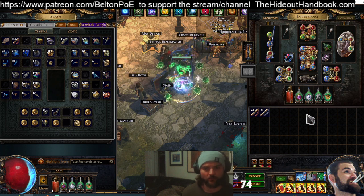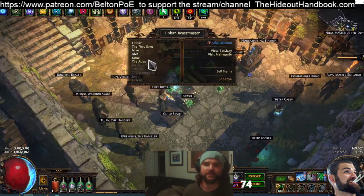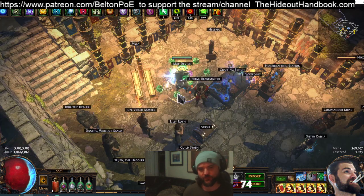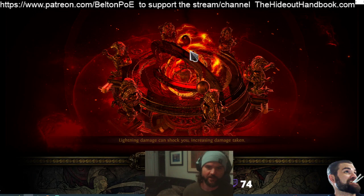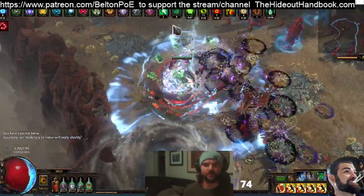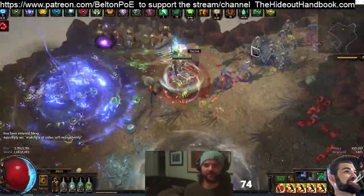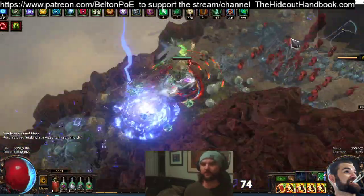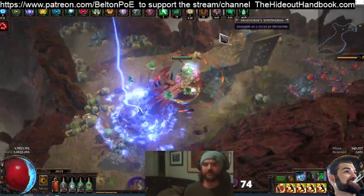I'll go over all the details in this build. First thing, because I know people always want to see this, is a map. So we're just going to do a Mesa real quick so you can get a feel for it, see what it looks like. I made the character I think three days ago — first day leveling, second day putting together some gear, and today some more of the final touches.